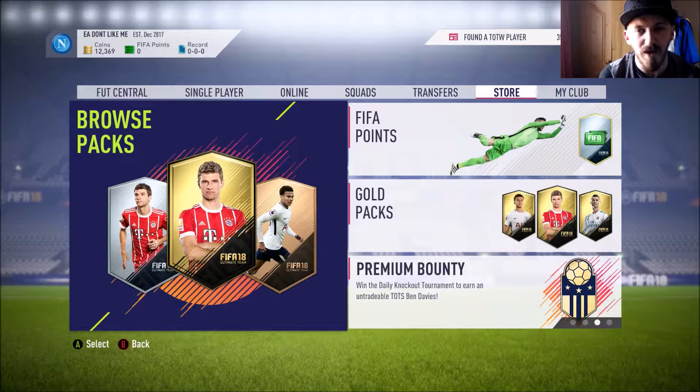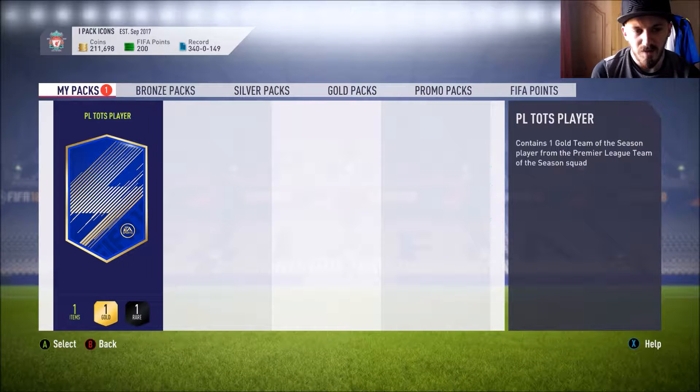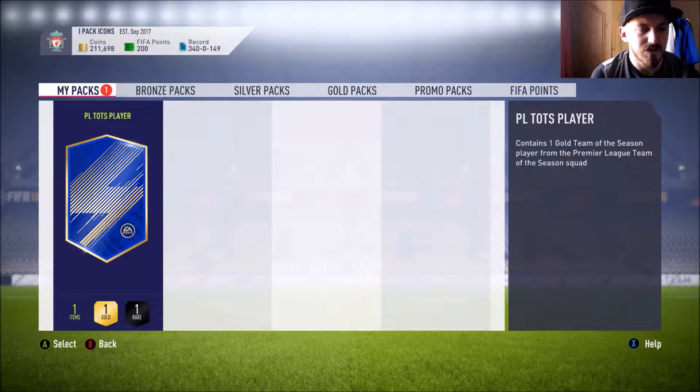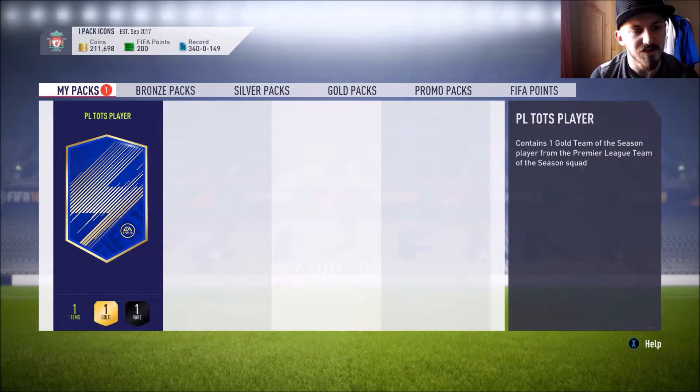We're going to jump ahead onto the next account. So we're back on the second account, my main account. Hopefully we can get a better player than Tonga. I don't want Mosseller just because I've already got his Team of the Year card — that would just be a waste. I wouldn't mind Fernandinho though, since I could convert his Team of the Season down to center mid. Aguero would be solid, Sane, Sterling, De Bruyne — I'd love that — David De Gea as well.